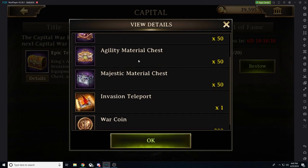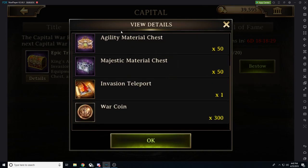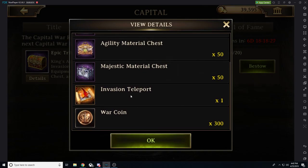The epic chest is especially great for free-to-play players, giving them a tactical advantage to get those harder-to-reach gear pieces. You also get 300 war coins and one invasion teleport. The invasion teleport has a time limit, so don't open this chest until you're ready to use that invasion teleport — or if you don't want to invade at all.